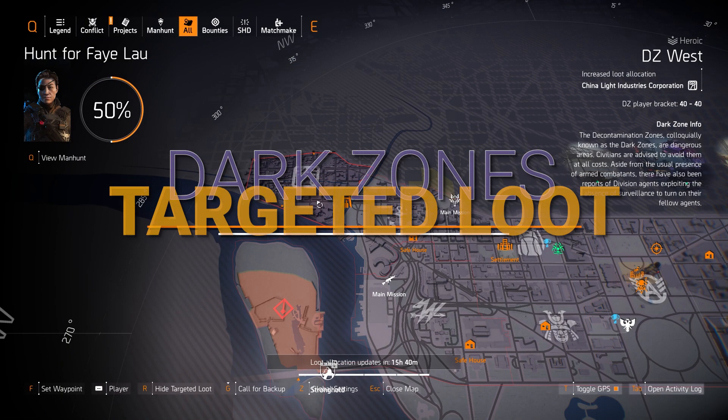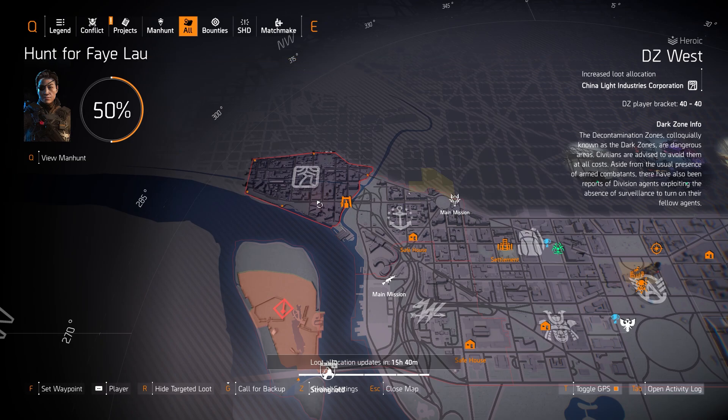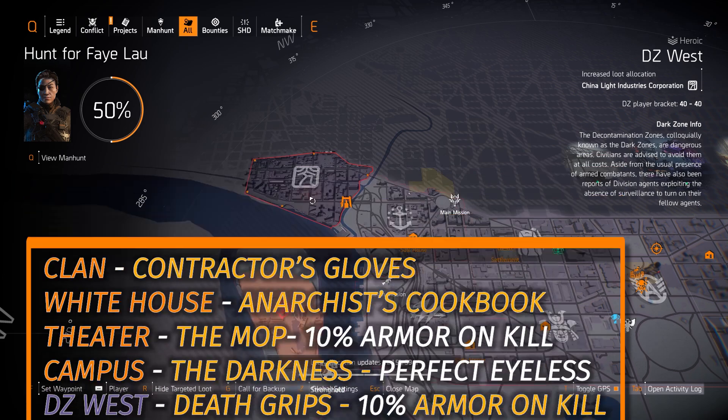Starting off with the Dark Zones and vendor reset highlights, which are in that big bottom left overlay that pops up right now. There's a lot of good stuff to pick up this week, and today's the last day to pick it up — it resets tomorrow, so make sure to grab whatever you need. I highly suggest the Dark Winter in DZ South, the Death Grips in DZ West, the Mop at the Theater, the White House, the Anarchist Cookbook, and the Contractor's Gloves.